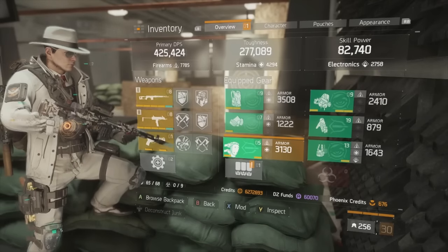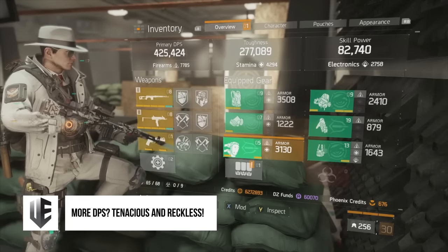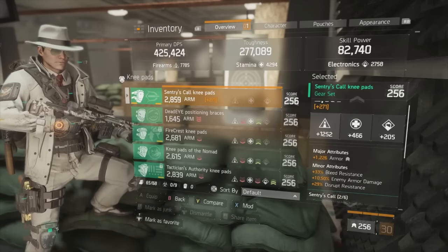This two-piece bonus is very variable — you can switch it out for anything conducive to your play style. However, I've chosen to go Sentry for the accuracy. On my knee pads, the most important attribute is enemy armor damage, with armor as a major attribute equally important, and then you want a very high firearms roll.